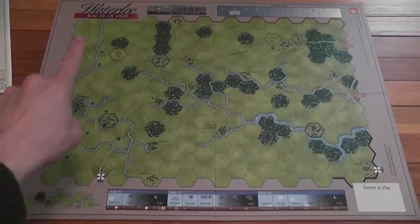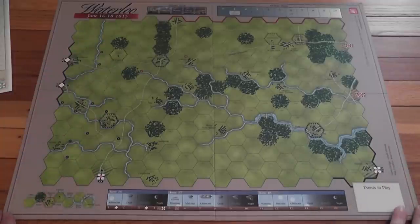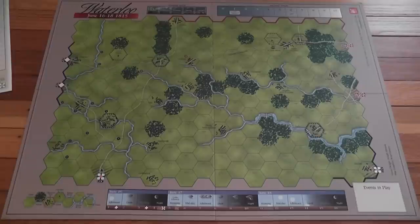Here you have the map for the Waterloo scenario — a very nice looking map, showing the quality of components found in Fading Glory. I'm not going to discuss the Waterloo scenario in detail because I already covered it in a video filmed when the Waterloo game was released as an independent game by Victory Point Games. In the introduction I already talked about the virtues of the Napoleonic 20 system and why I like it so much, and I said there were no surprises for me in playing Fading Glory, which is great when one's expectations are as high as mine were — the game met and exceeded those expectations.